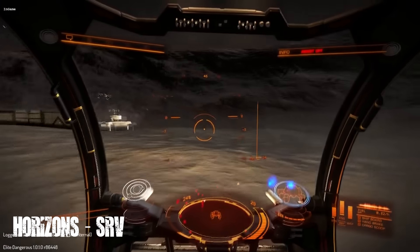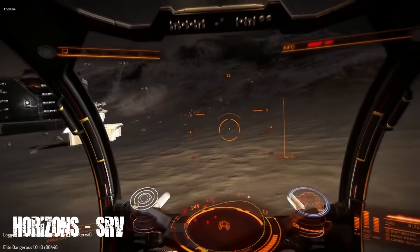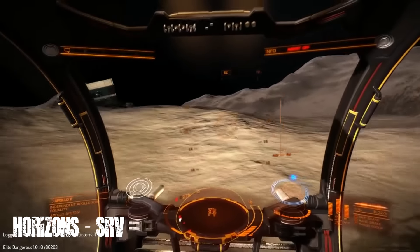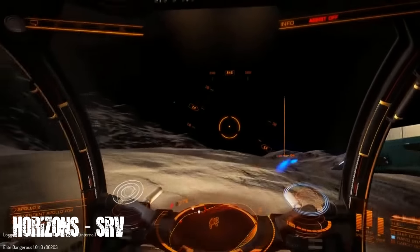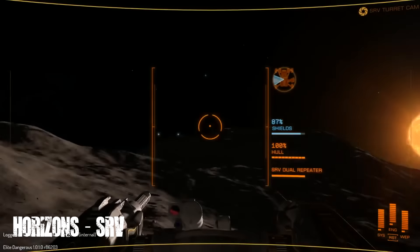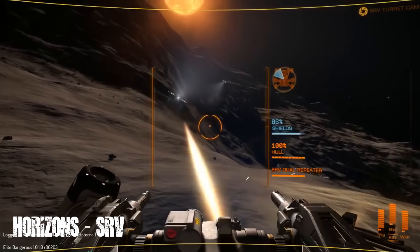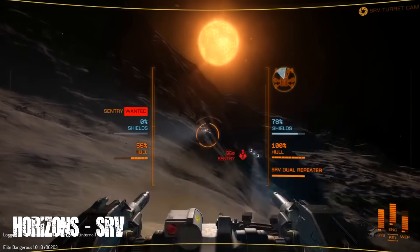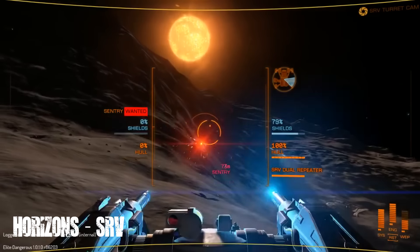Frontier also showed us the SRV being controlled from two different views. We saw it from the cockpit view where it's possible to shoot the vehicle's weapons, but they also showed the SRV being controlled from a turret-like view. From this turret view it was also possible to drive the SRV, and it would seem that there are improved weapon controls from that viewpoint.